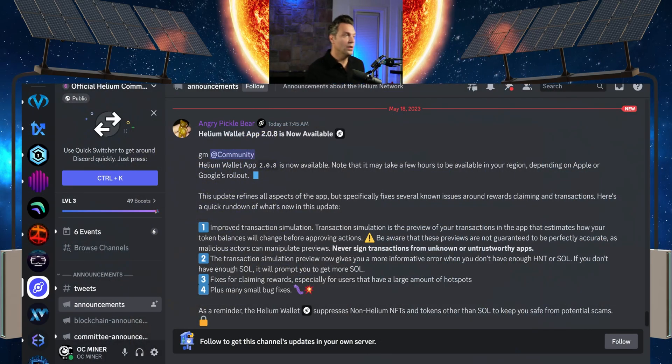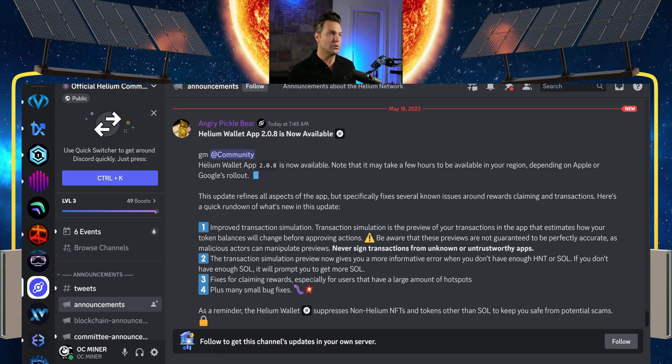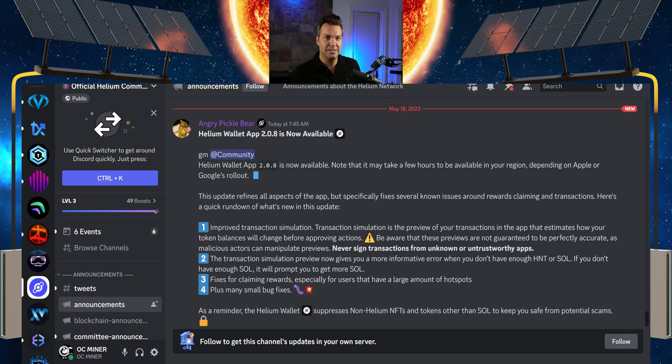There are four points in this update. Number one: improved transaction simulation. Transaction simulation is the preview of your transactions in the app that estimates how your token balances will change before you approve actions. Be aware that these previews are not guaranteed to be perfectly accurate, as malicious actors can manipulate previews. Never sign transactions from unknown or untrustworthy apps.